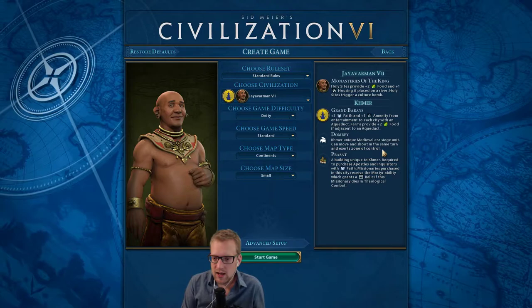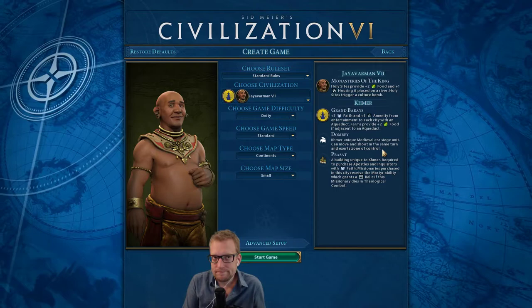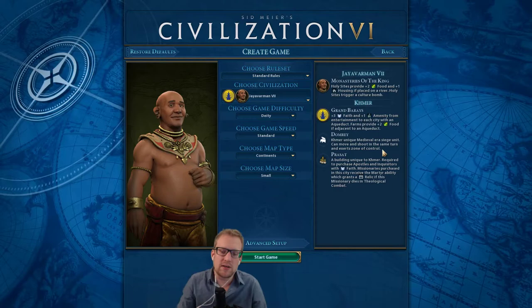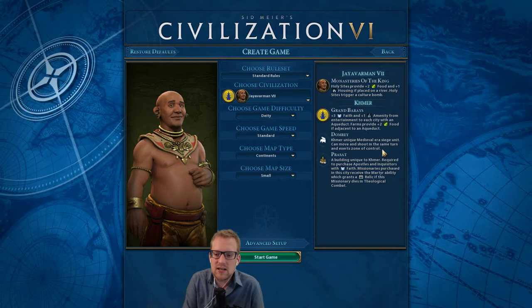One thing we do utilize is the Prasad. It is a unique temple and you basically get the free martyr ability for missionaries — missionaries only — and if they die, they create a relic. So you're kind of forcing out some missionaries, but then they have to die. So you spread your religion, but then you don't — so we build our religion around this and we actually have a pretty fun faith-relic game in store for you.